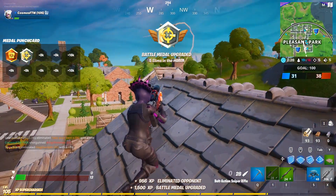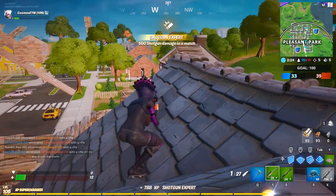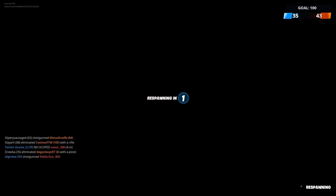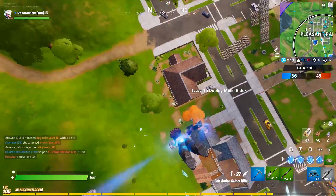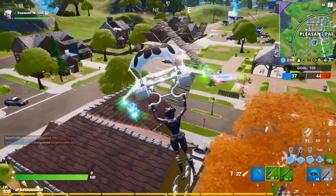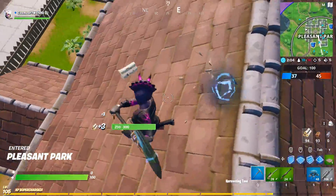Everyone loves the Red Knight, everyone loves the Dark Red Knight — it's an absolutely crazy good skin. There are a bunch of really nice back blings that go with this skin. Overall I think the Dark Red Knight is definitely one of the best Dark Series skins. I'm going to go as far as to say it's definitely one of the best skins we've ever gotten in Fortnite. I basically bought the Dark Legends bundle just to get the Dark Red Knight and the Dark Red Shield.